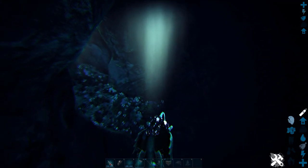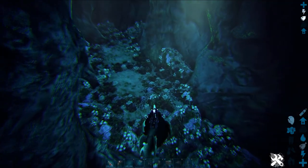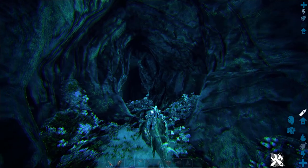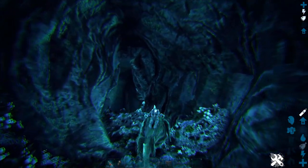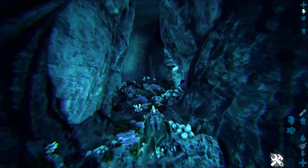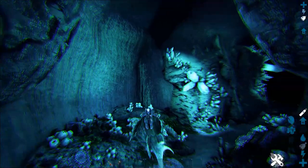Once you get down here you're going to notice a cave opening right here. The benefit of this one is it's lit really well, and in this cave you have access to a ton of easy resources. This is probably the easiest and safest way to get silica pearls.